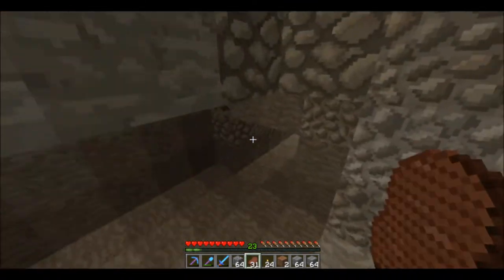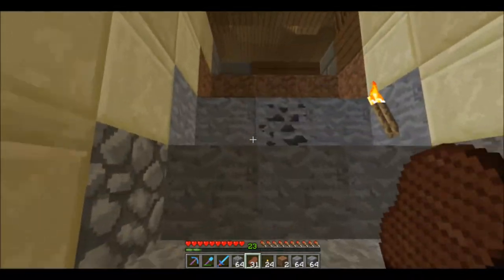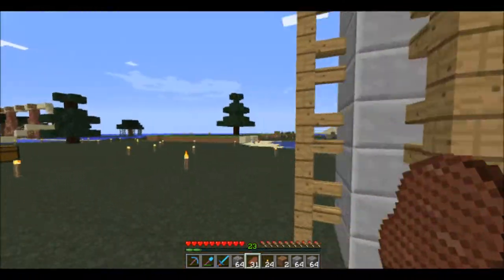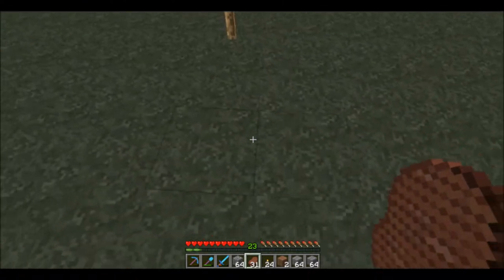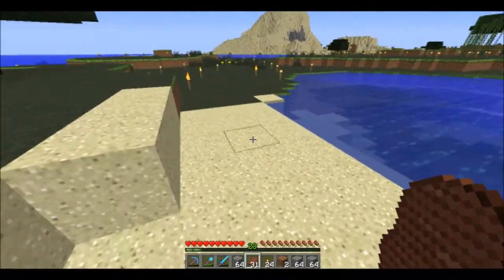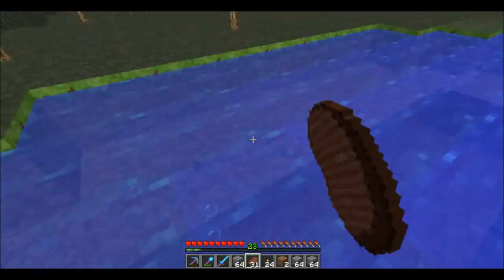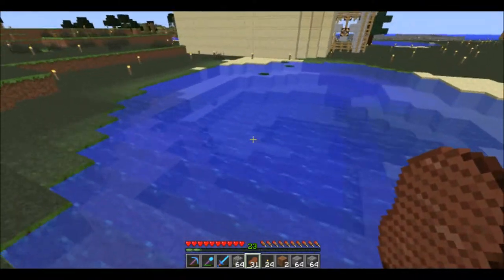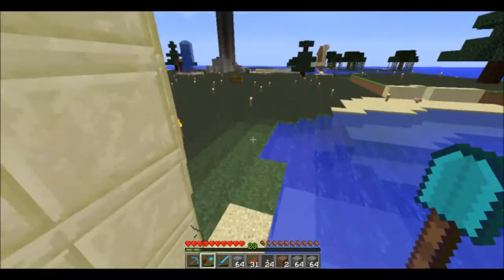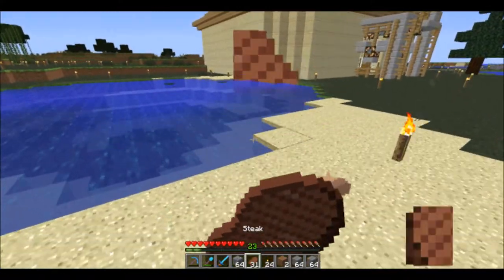If you go back down and take a right, it's gonna lead you to this pond here. I think it's roughly right around these four blocks. I'm gonna flatten out the pond so it goes down one block per layer, and then build a glass dome in the center of it. You'll walk right into the dome — I haven't decided what's going in it yet, but it's gonna be something pretty cool.